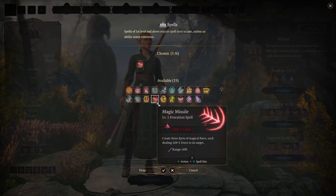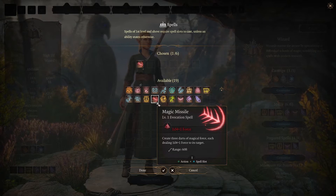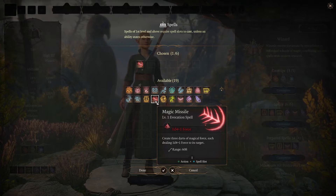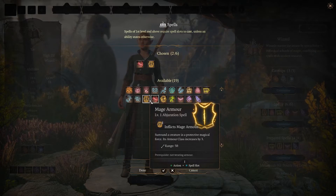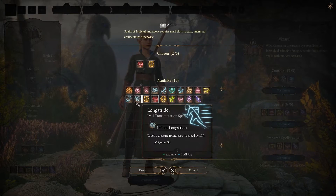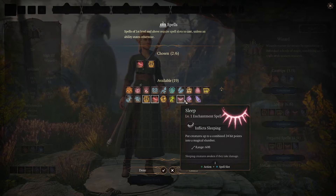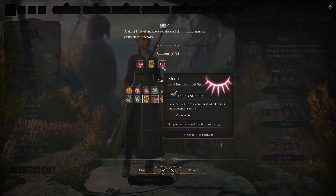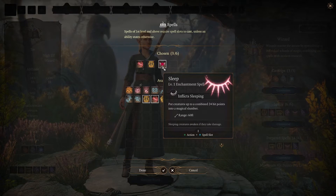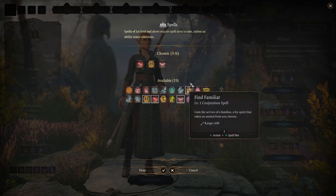You want Magic Missile — it's certain damage, 60-foot range, cannot go wrong with it. I use it even at higher levels. Mage Armour: take it if you're not going to be wearing any armour. Sleep is very strong at the moment — 24 hit points, can take out a couple of goblins, even 3 goblins. And if anyone has taken damage you can send them to sleep. Very effective battlefield control.